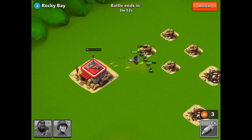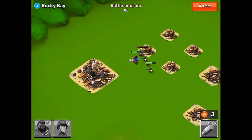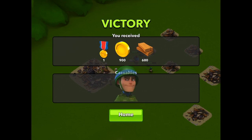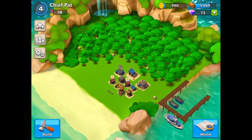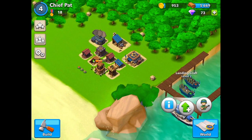Very successful — we got all of it. In this game you have four minutes to attack before the battle expires, and about 40 seconds to look before you attack. It gives you plenty of time, because the headquarters has a lot of health and can take a good amount of time to take out. Wrapping up, we got our metal, 900 gold, and 680 wood. What's really cool about this game is you don't lose your troops — they come back to base with us and we don't have to worry about retraining them.